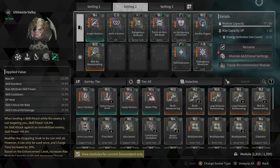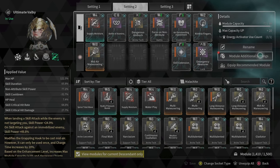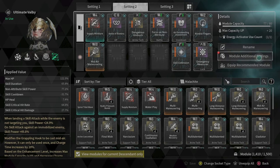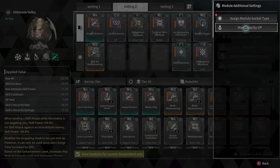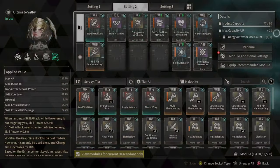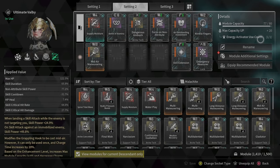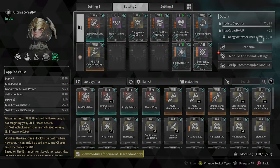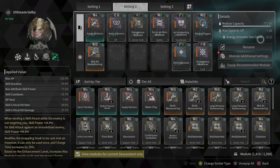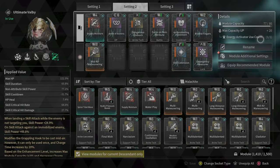Initially, I think everyone will get 50 capacity, and how do we increase the capacity? That is by max capacity ops. You can use an energy activator to increase the module capacity. That's why we are always, every day, trying to use the energy activator if we can, if we have the blueprint.